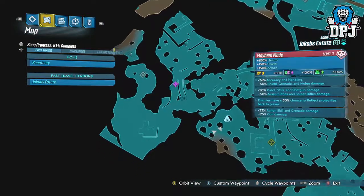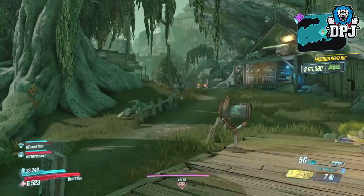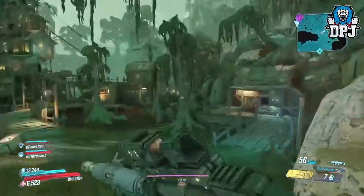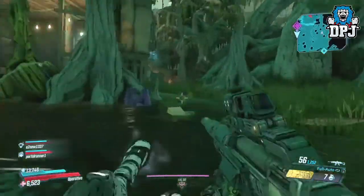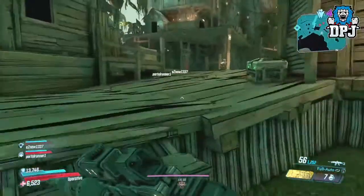Eden 6 is literally the farming planet, and the Jakobs Estate area is actually full of loot tinks — it's crazy. Playing offline on Mayhem 3, also with an artifact which increases luck as well, people, you will be swimming in legendaries.